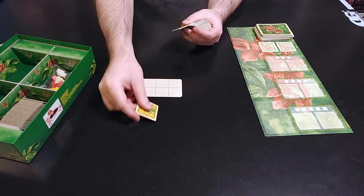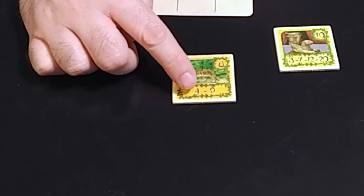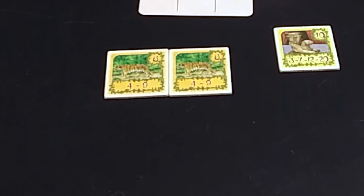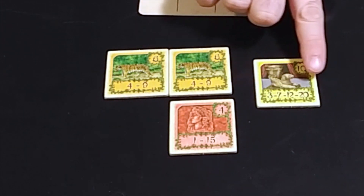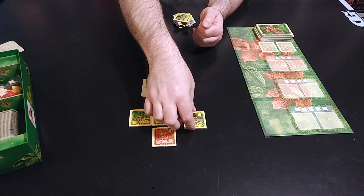And these are the scoring tiles. You'll see there's a number of different types. Each scoring tile has a number on the corner, which is how many of that tile are in the game, and also how they score. This tiger, for example, will score four points if you have one of these tiles. If you were to have two tigers, the two together would give you nine points. But then you also have tiles like this one, which gives you one point if you have one, but 15 if you have two. There are even tiles where you get the most points if you get four tiles.